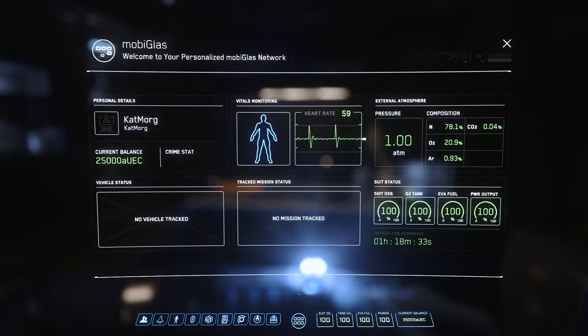The main screen shows our vitals, the atmospheric conditions, current balance in our wallet, and our remaining oxygen time, which will decrease once out of an oxygen-rich environment.